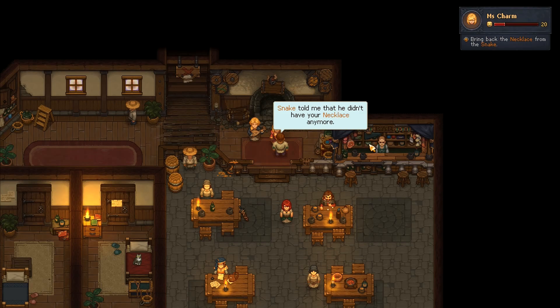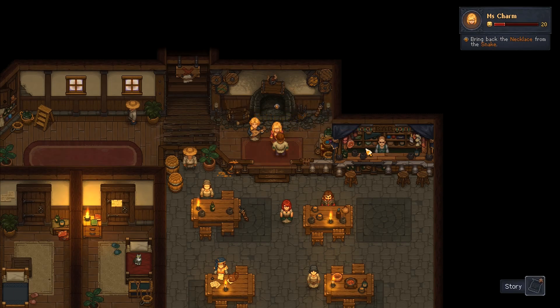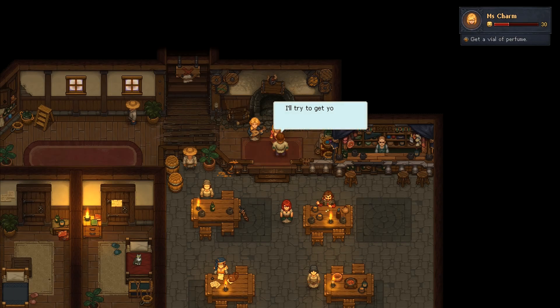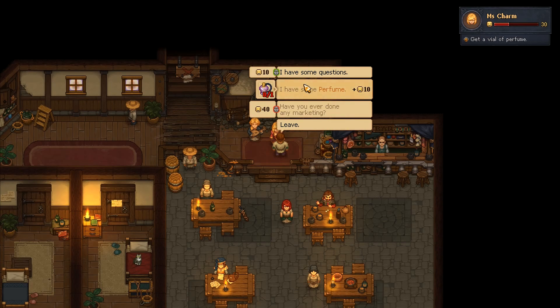Then we speak to Miss Charm. Snake told me you didn't have your necklace anymore. She told me where your necklace is, I'll try and get it back for you. Task completed! Speaking of sweet things — have you ever had a whiff of Miss Chain's perfume? Even you like it — I definitely need a vial. Can you talk to her and get me one? She doesn't like me, she's especially jealous of my friendship with Elisa.